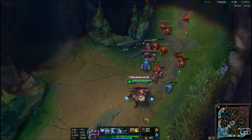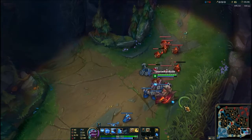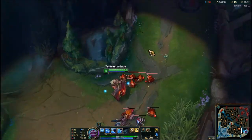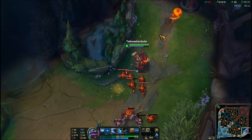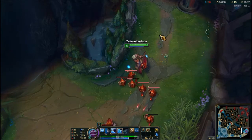This is an example in lane — the enemies aren't there right now, but you can imagine they're safe behind the minions because your Q can't go through minions. So here you can unpredictably Q-Flash and they'll never see it coming, which can give you that advantage in lane when you really need it.